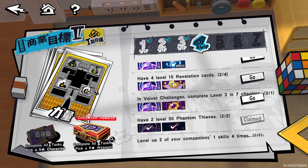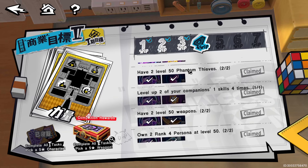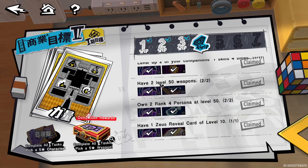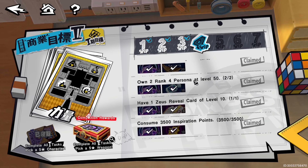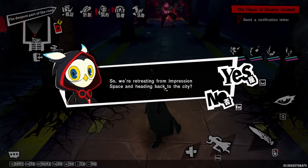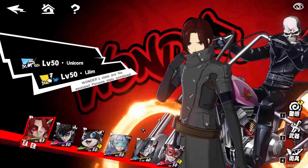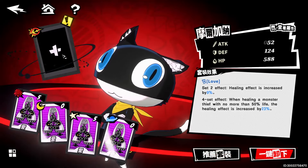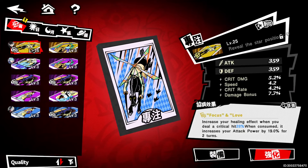For velvet room challenges: complete level three and seven chapters. Have two level 50 Phantom Thieves. Get two of your companions' first skill leveled up four times — easy. Have two level 50 weapons, own two rank four personas at level 50 — the gold personas, make sure they're level 50. Have a Zeus reveal card at level 10, which is the arcana card. Consume 3,500 inspiration points.